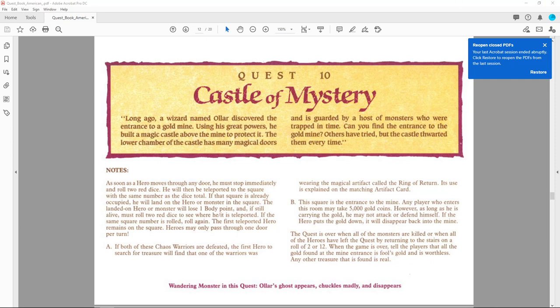Long ago a wizard named Olar discovered the entrance to a gold mine. Using his great powers he built a magic castle above the mine to protect it. The lower chamber of the castle has many magic doors and is guarded by monsters trapped in time. Can you find the entrance to the gold mine? Others have tried, but the castle thwarted them every time.